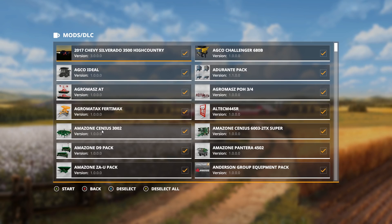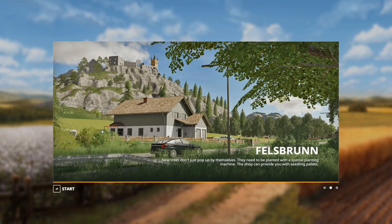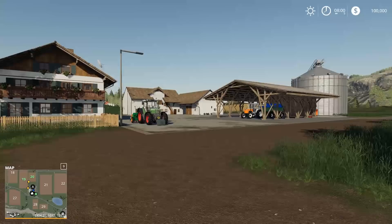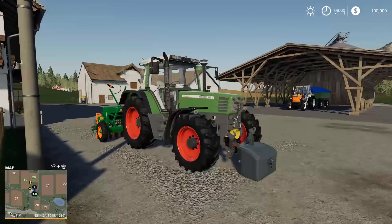The first thing you're going to do is get the map started. Once we've loaded, the second thing we need to do is assess our situation — what buildings do we have, what do we have that we can sell, what do we have that we don't need or maybe would like to upgrade, and how much of a loan can we get?